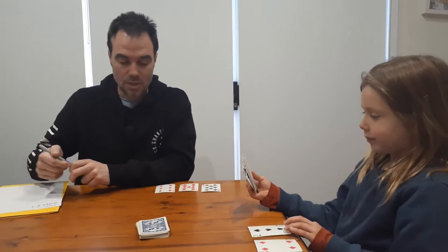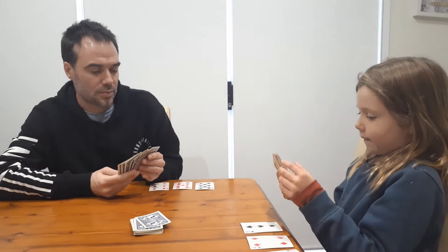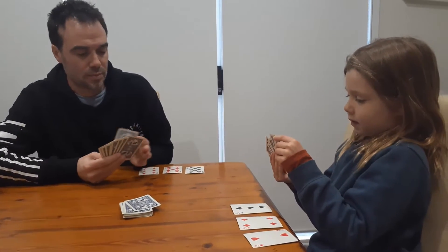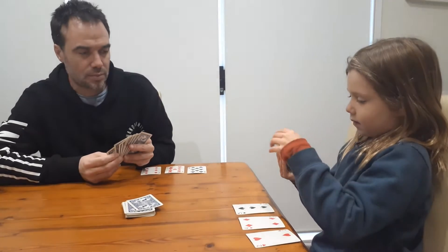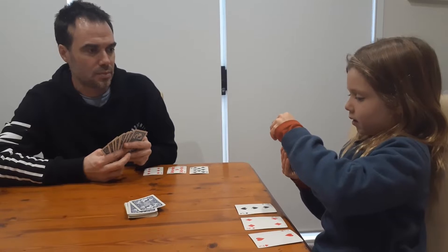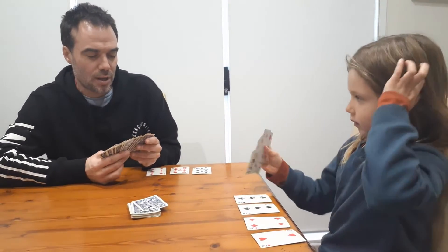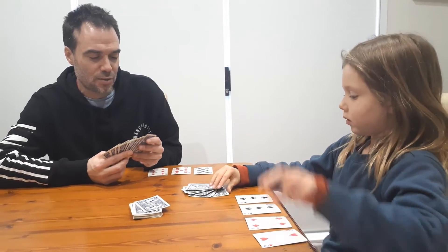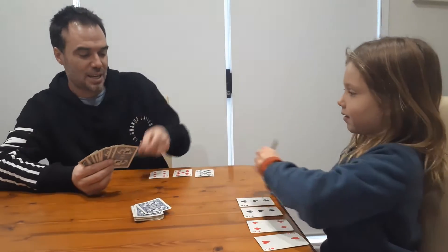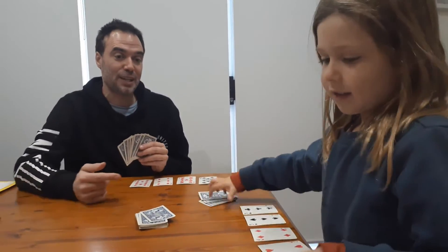Alright, excellent, your turn Nash. Ten, because it's a triangular number. You need to draw a triangle dot pattern for a triangular number — that'll work.